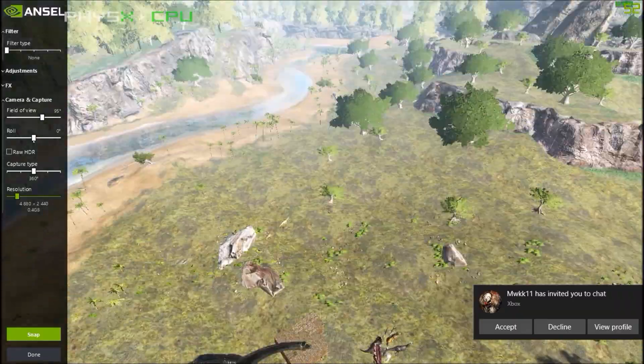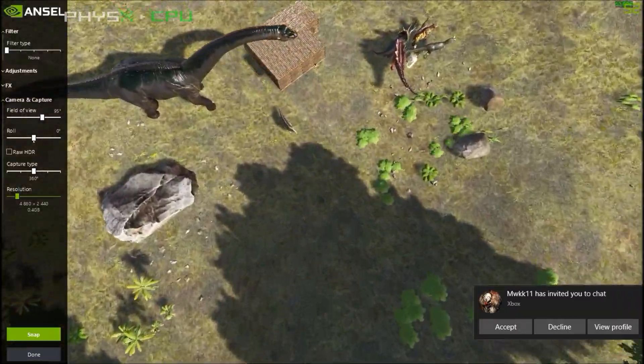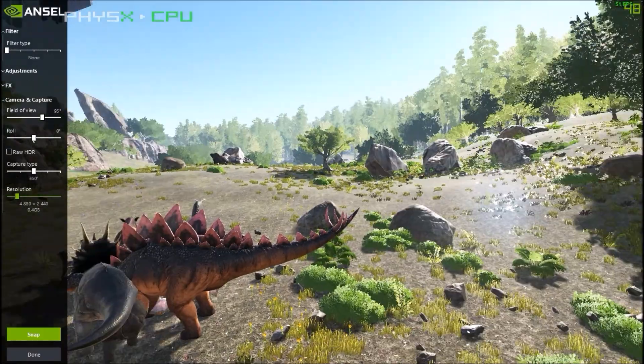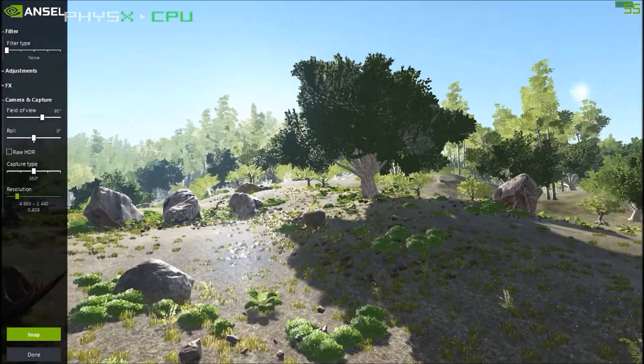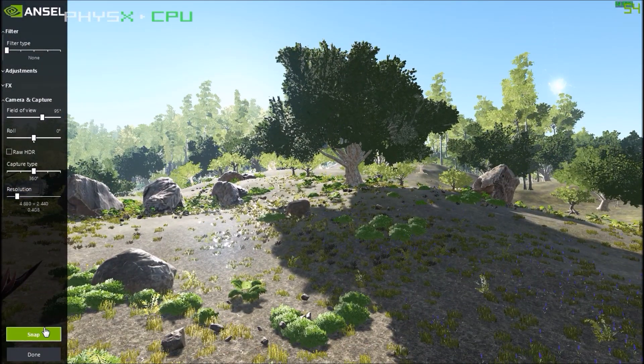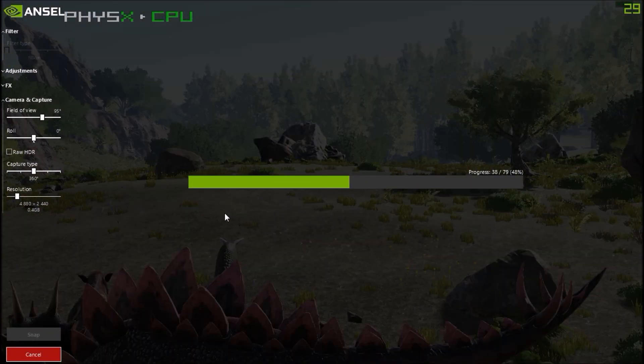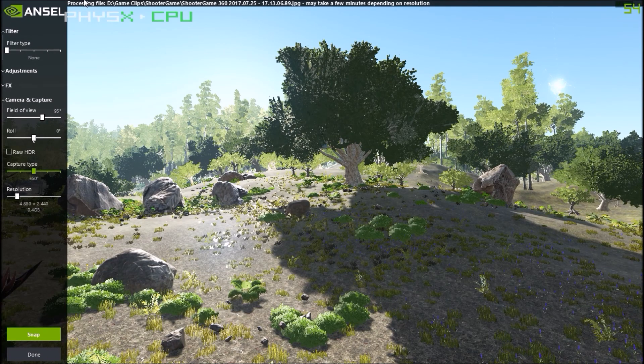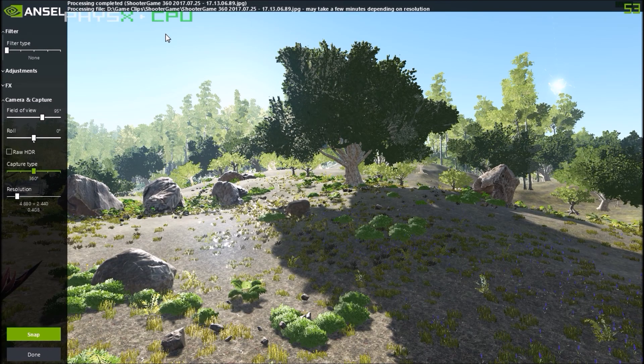There it goes. I need a bigger SSD - it just takes too long to load this stuff. Now I'm going to take this 360 degree picture. Snap. See how much faster that was because I don't have it on a big size. Processing - done.